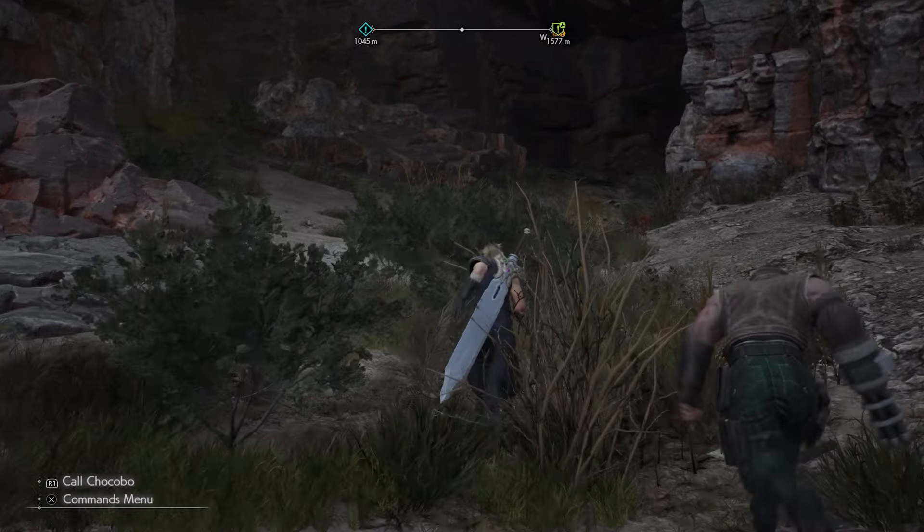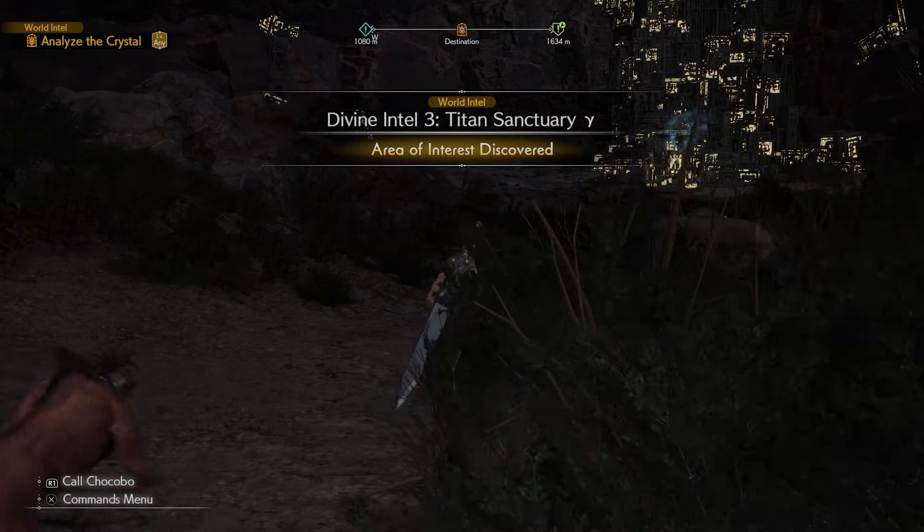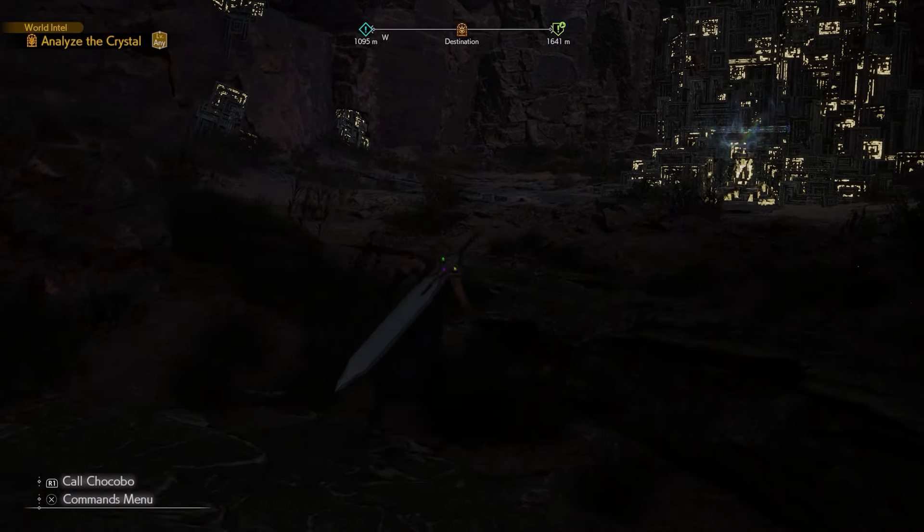You can attempt to get Titan without these, but he absolutely destroyed me when I tried it at level 50 and I was doing like one damage. So if you want to get him early, you can run around and do these as quick as you can to add the Titan summon to your team.